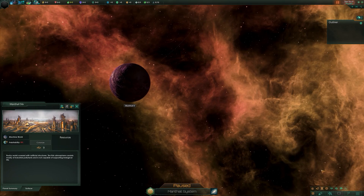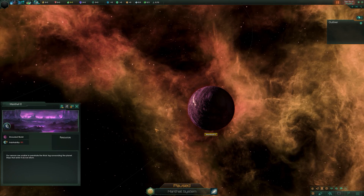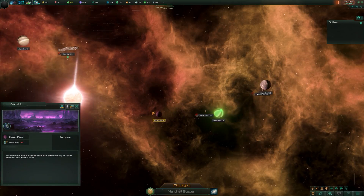How about this - a shrouded world. Our sensors are unable to penetrate the thick fog surrounding this planet, and ships that enter it do not return. It's a cool little thing, and I'd heed that warning.